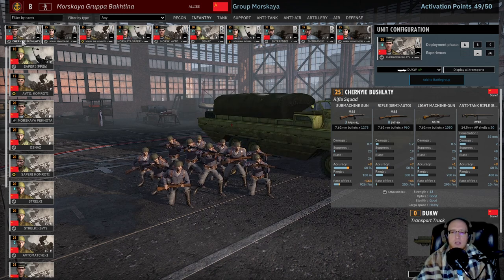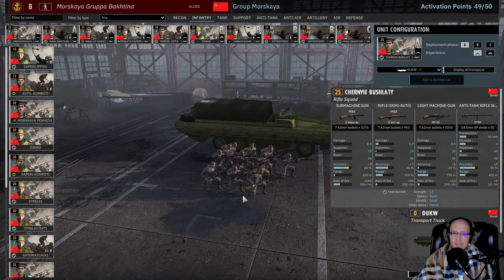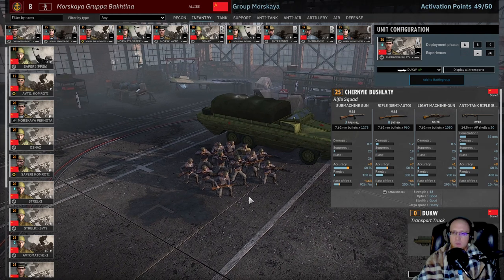The Chernye Bushilati — excuse me, I'll do my best here — 25 points, 13-man squad, 3 PPSHs, 8 SVTs, a DP-28, and a PTRD. These guys are fantastic. That is a beefy squad for 25 points. Having semi-automatic rifles with a machine gun — that's just all-around great. It's hard not to love. They have to come in at one vet, and that's perfectly fine.